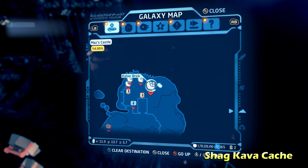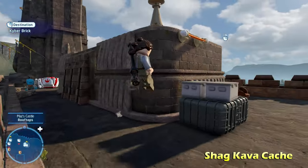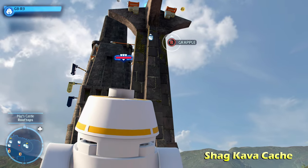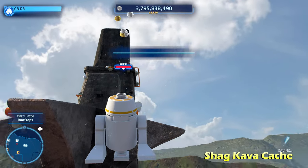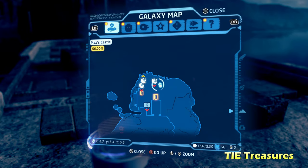Jump down from there and move over to the left to get Shag Kava Cash. All you have to do is switch to a grapple character like an astromech or hero character, grapple up, and get the Kyber brick for Shag Kava Cash.